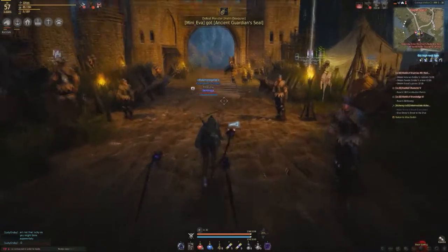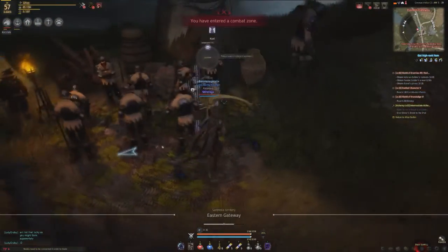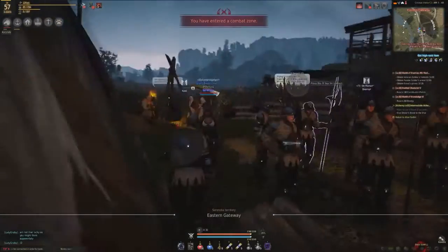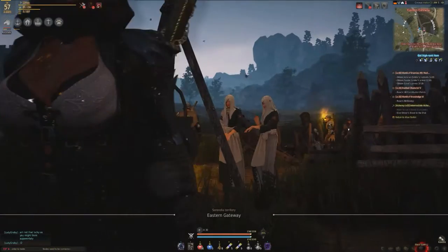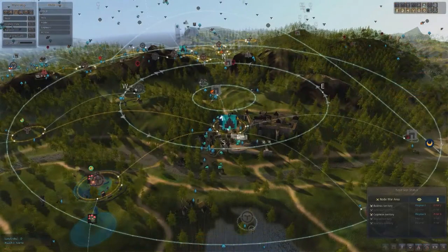Next up, Resistance or Revolution. Southeast of Heidel you have Eastern Gateway. As you enter, come around just past the node manager and you'll find an NPC named Carl. Speak to him, spend five energy, and you will then have your knowledge.